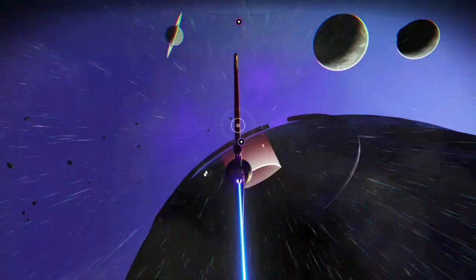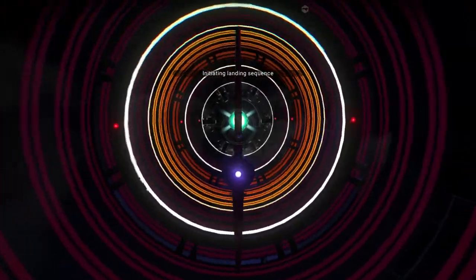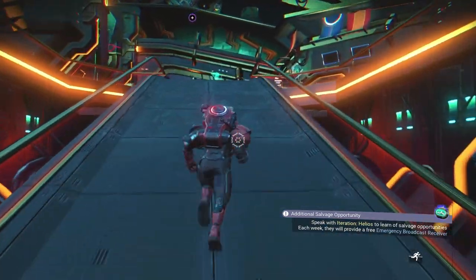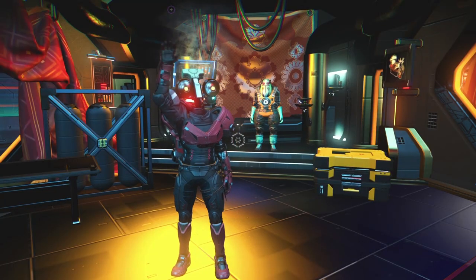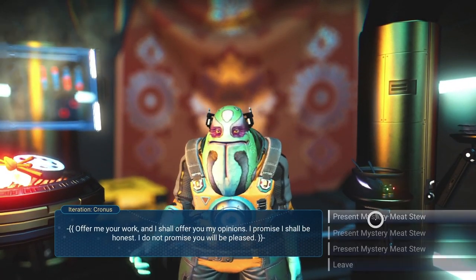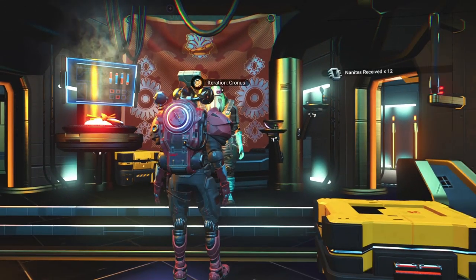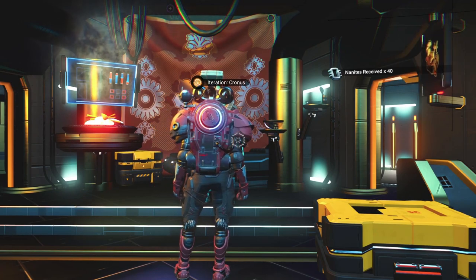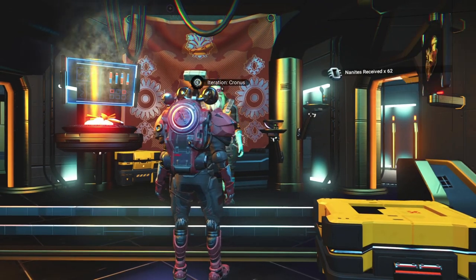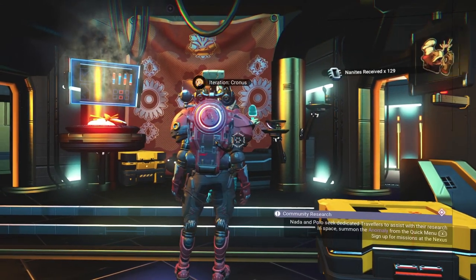Now for the final part. After you have racked up however many stacks of mystery meat stew you care to have, head to the anomaly. Go and find Iteration Cronus in the upper right area — he is the resident food connoisseur and will gladly judge your mystery meat stew. Don't worry, because every stew is a winner here. There are 3 levels of nanite payouts: the most common responses will get you 40 nanites each time, the less common responses will get you 70 nanites, while the most rare and highest praise responses will get you 129 nanites.